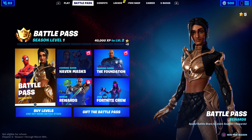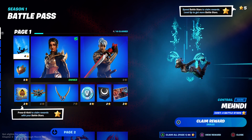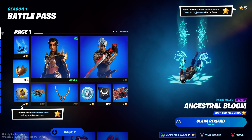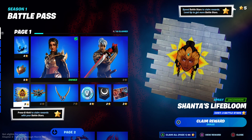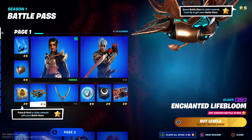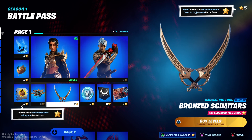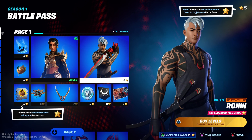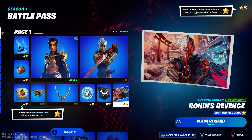So here's the first page. This is the first contrail, ancestral bloom spray, her glider — nice. And we've got Scimitar and Ronin. Ronin looks nice, another banner, and a loading screen — I like the loading screen.